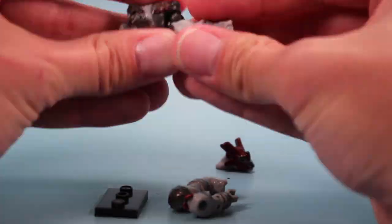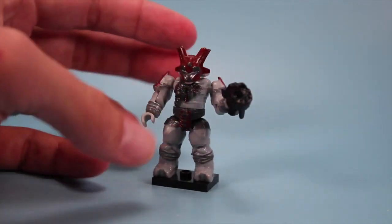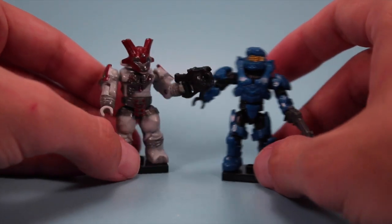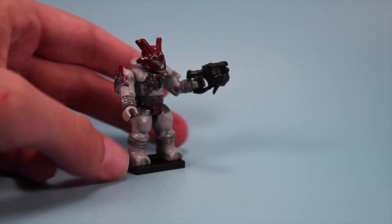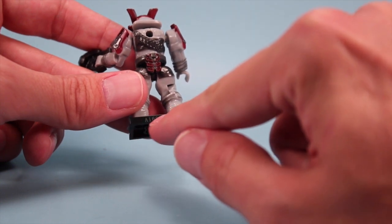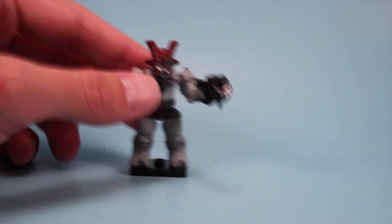Next up is pack A16044KF — the Brute Major. Kind of a bulky looking dude, kind of rhinoceros warrior-like. Gray, red helmet, some armor here and there. What is that — a plasma rifle of sorts? You can tell he's kind of a bulky dude — those are some big thunder thighs. Not a bad character to have when you start wanting some baddies to fight your good guys. It's fun to note that on all the Mega Bloks figures, the little base has a number code that matches the figure.